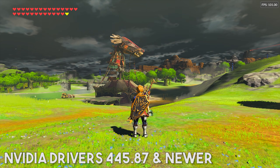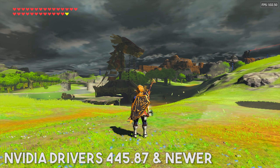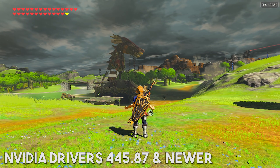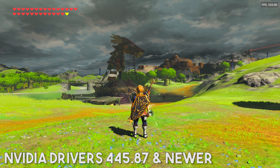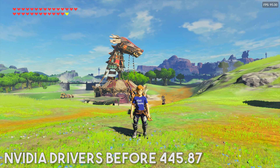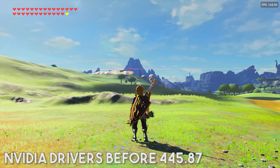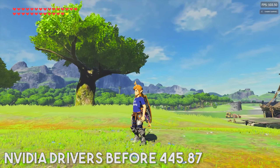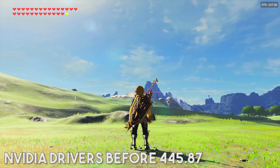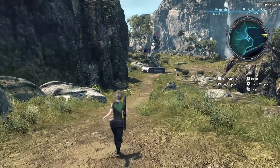In regards to Nvidia GPU users and Vulkan, if you've been playing Breath of the Wild recently on some of the latest Nvidia drivers, you may have noticed that your skybox is a bit broken, just like you can see in the gameplay now. This is an issue with any Nvidia GPU driver past 445.87. If you don't want a broken skybox, please make sure to use a driver before this number. I will leave an Nvidia driver download page link in the description, so please just download and install any Nvidia driver before 445.87.